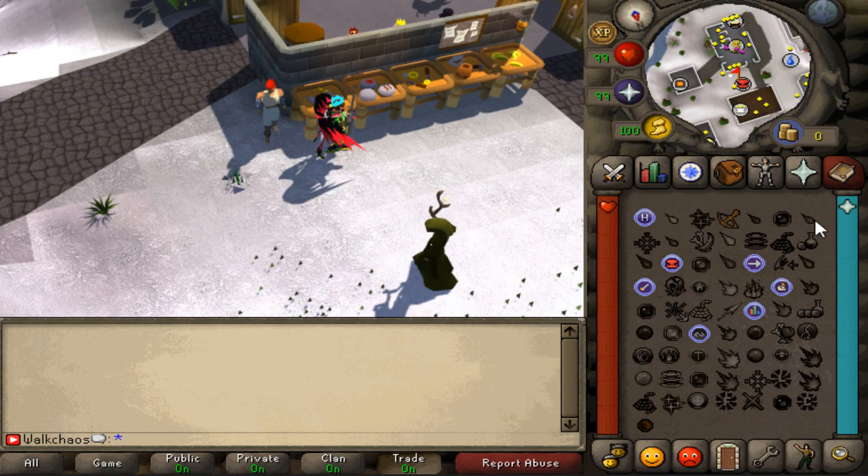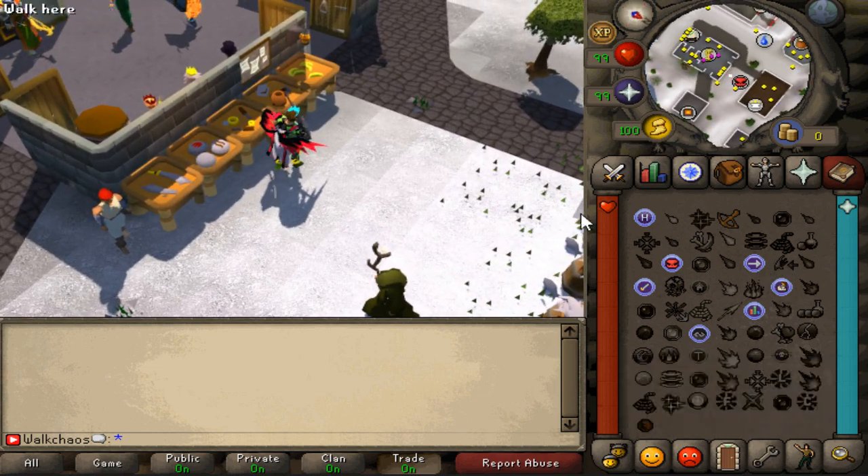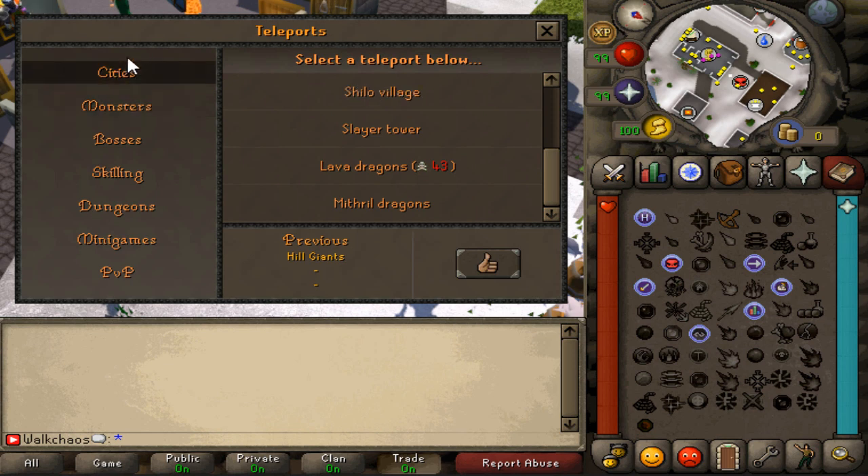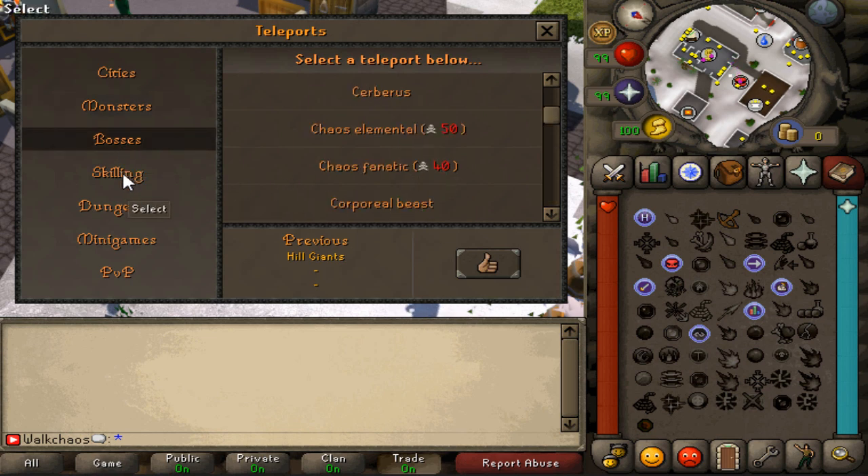To teleport, just click any of the icons highlighted on the teleports panel. We have all these different options — a bunch of city teleports and a bunch of different monster teleports. I don't really want to go to any of those places honestly.